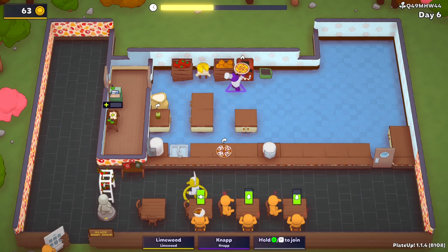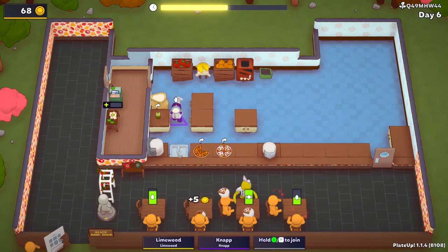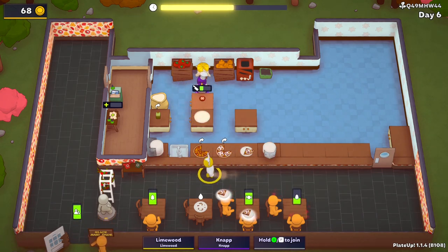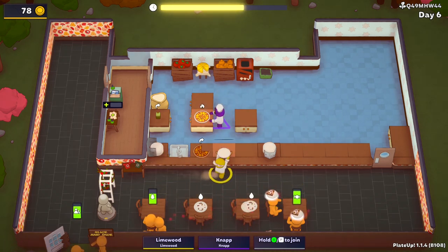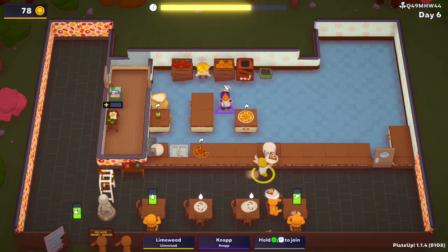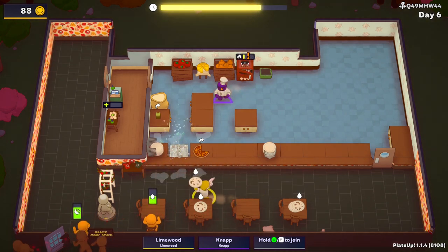There we go — they both want onion pizza. We have a little more queue patience now. Okay, I'll make onion pizza. Even though we have queue patience, we need to wash up so we can get more plates at the tables.